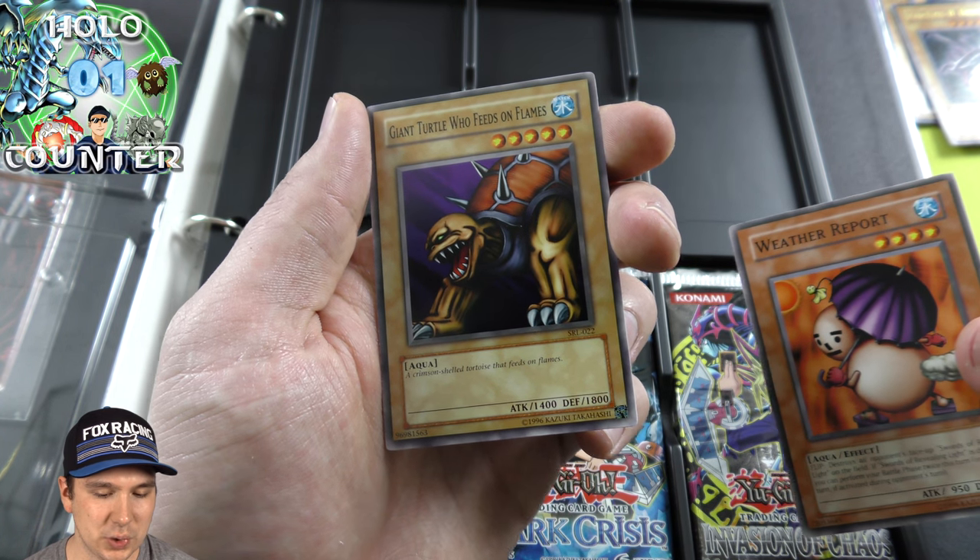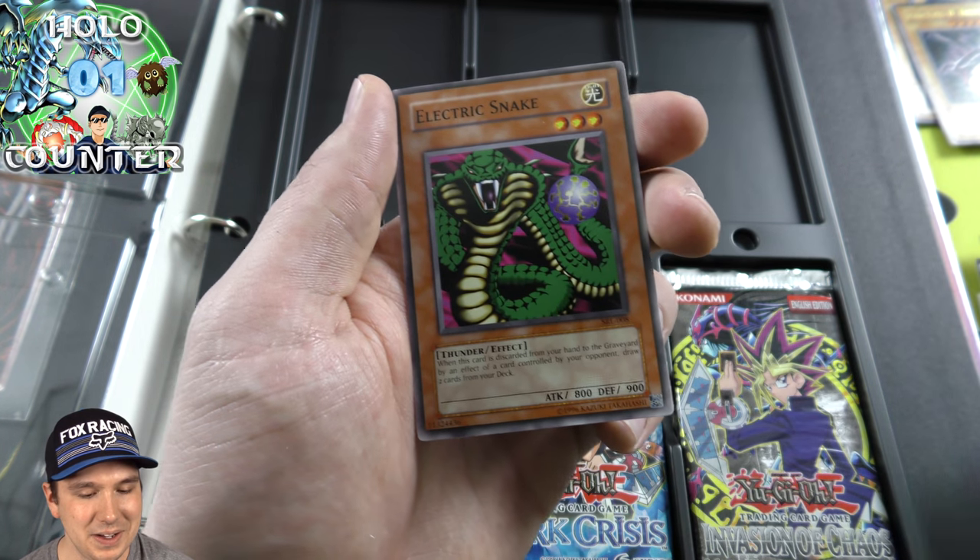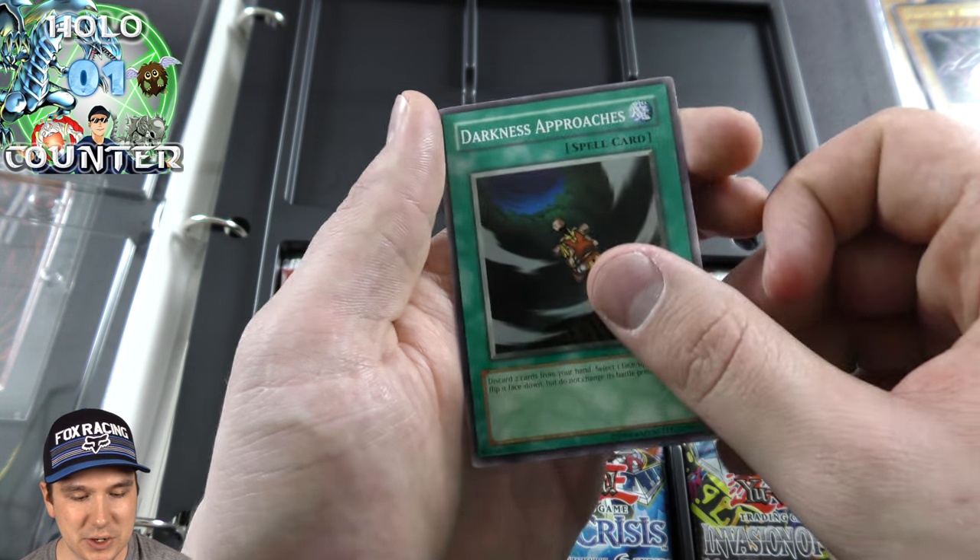That card there — Destroy, Sword, Revealing, Lie — just in case you guys didn't know. Yeah, those things they were doing back in the day.